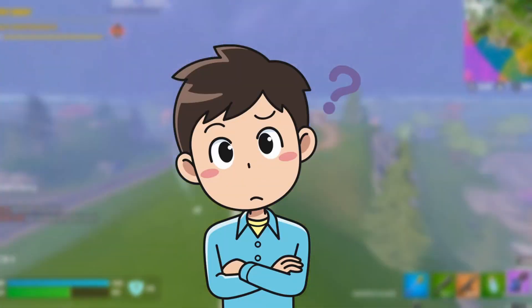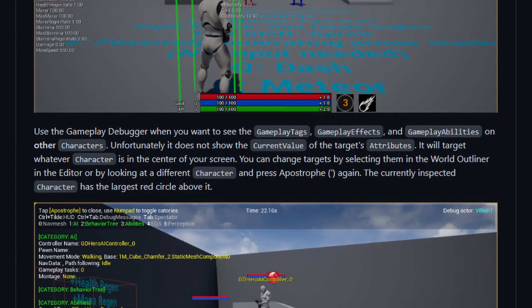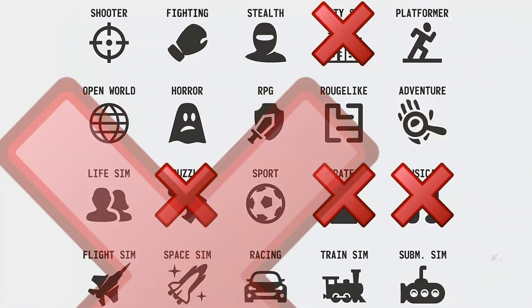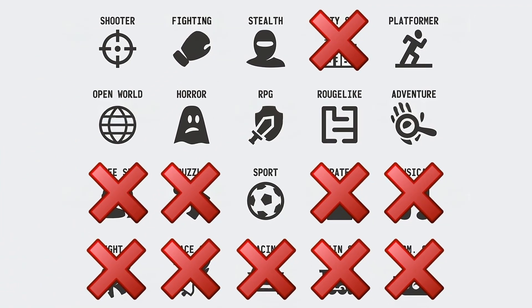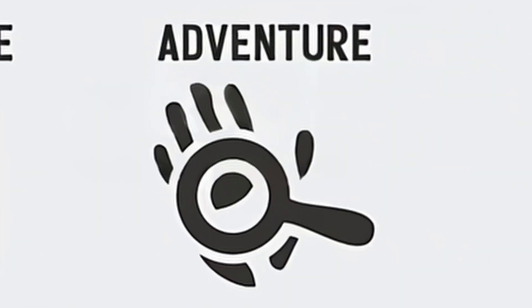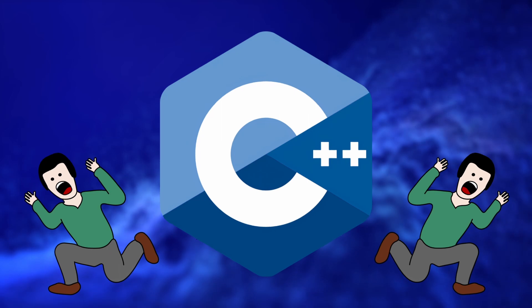Now some of you may ask: why doesn't every developer use the Gameplay Ability System? Here are some reasons why. Firstly, it's not a straightforward system to use and needs some time to learn and get used to. Secondly, it's not designed for all types of games — it's mainly focused on gameplay-heavy games like RPGs, fighting games, action adventures, and so on. And lastly, it involves working with C++, which tends to scare away many developers.